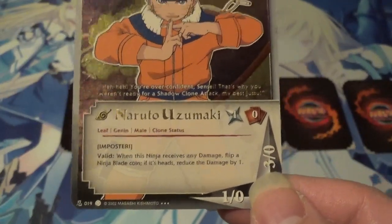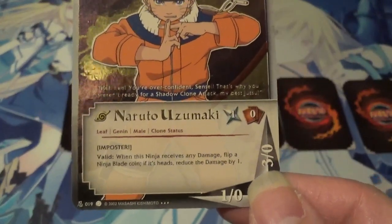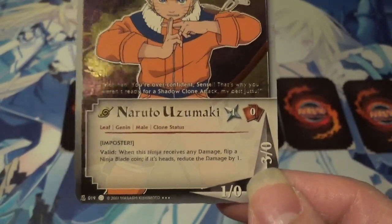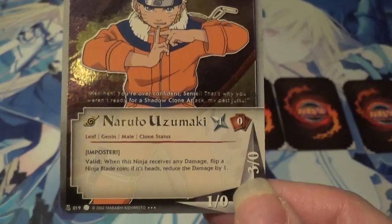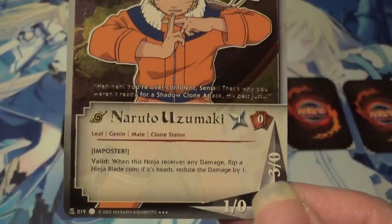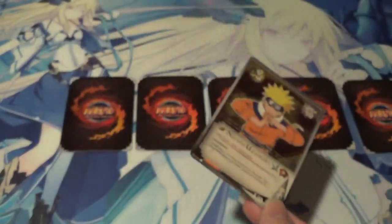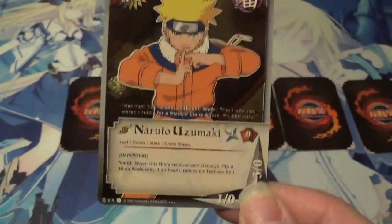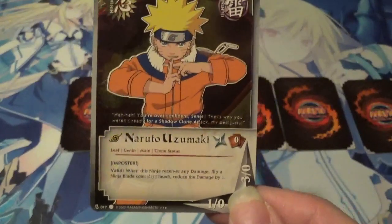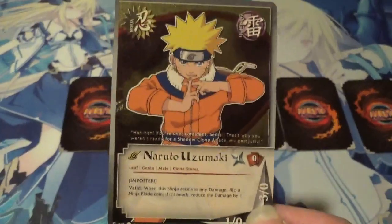Now, it doesn't say per damage. So if he gets hit by two pieces of damage, I believe you can only flip it for one of the two pieces of damage — like if he's the head ninja and your opponent beats you in an outstanding victory. However, it is valid, so if he were to take damage when he's injured or healthy, it still works. And honestly, this was a pretty good effect for an early super rare in the game. I think this card was pretty decent.